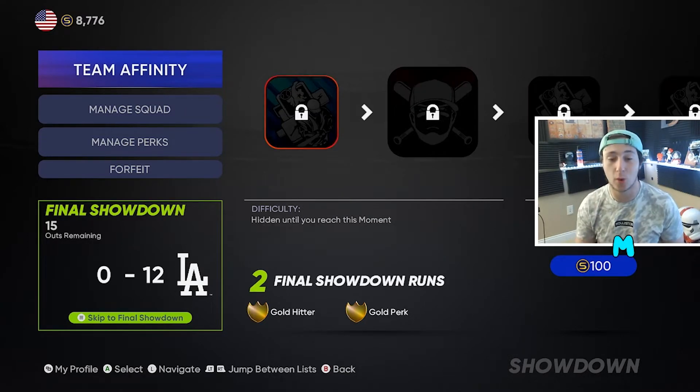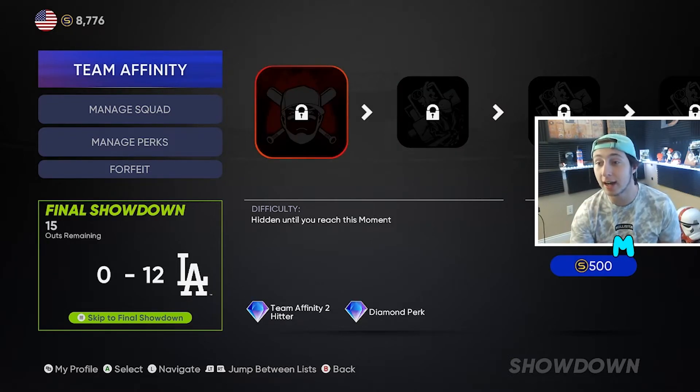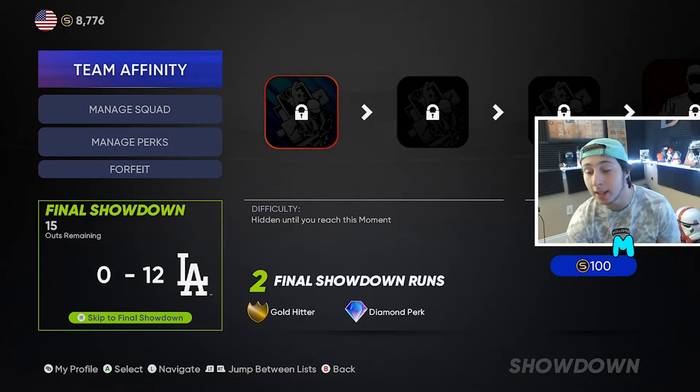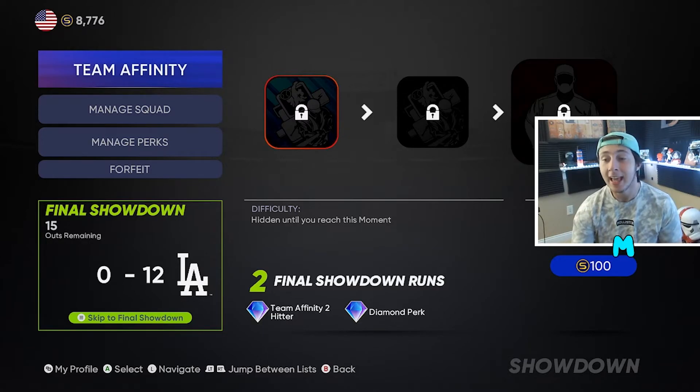Play these three moments — it's 6 to 12 — and try to score seven runs with 15 outs remaining. I think it's genuinely pretty easy. But if you're a guy who struggles with showdown I completely understand. One thing I would do is finish the first showdown, then do one more moment — and you can skip moments. If you don't like a moment, like a three-inning moment or a win-this-game moment, skip that and go to a strikeout moment instead. You're gonna be getting better rewards anyway because you're gonna be getting a team affinity hitter. That's the route I'm taking for showdown and this is how you finish showdown the fastest.